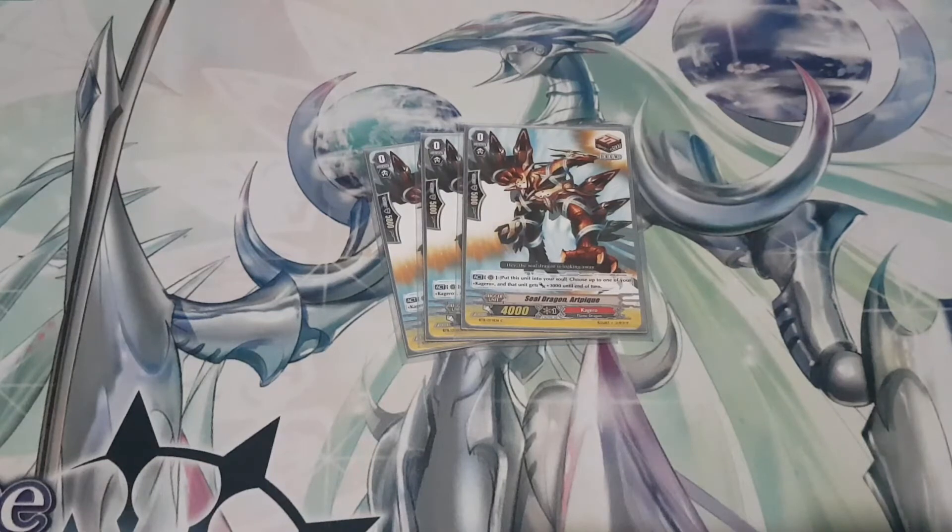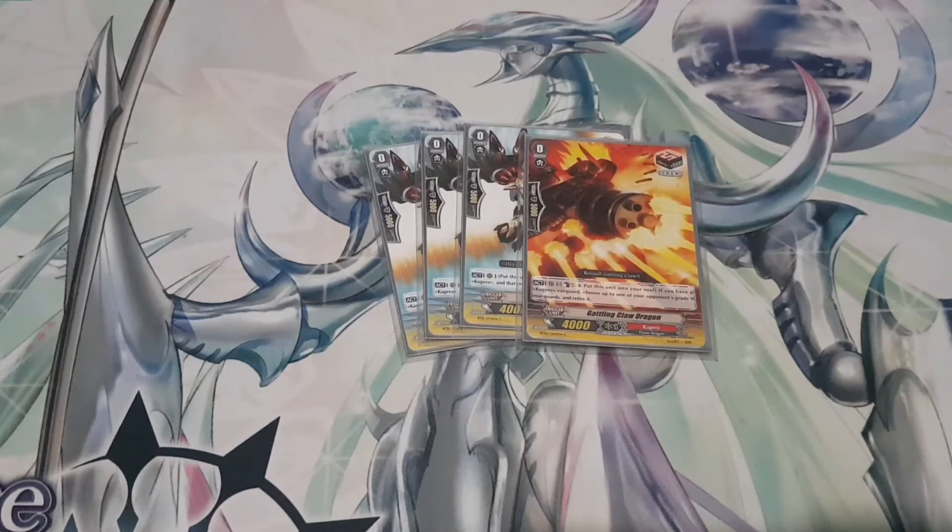I run three copies of Steel Dragon Arch Peak — the Margal clone; put it into soul and give your unit 3k. And one copy of Gatling Claw. I only play one because you're only ever going to use this skill once if you choose to. If you really need it, you can search it out with Conroe. The likelihood it'll be in your first two damage zone cards is very unlikely, and I've never found the need for two — I rarely even need the one. Having the option is nice, but you don't need more than one.